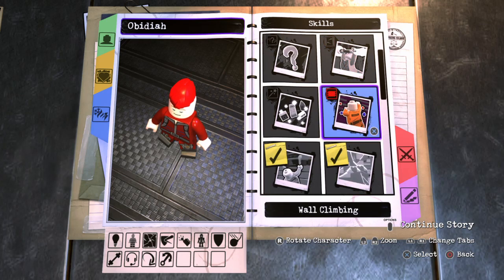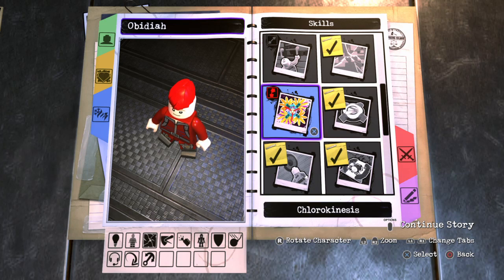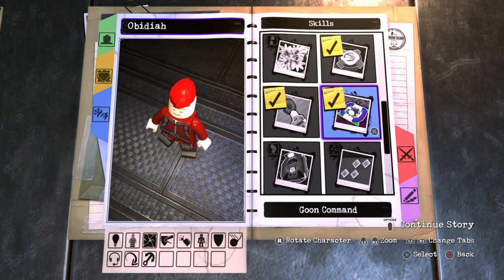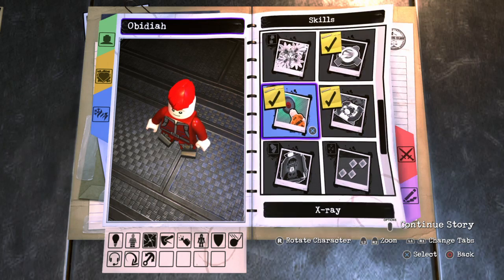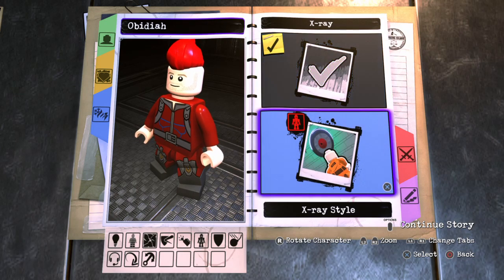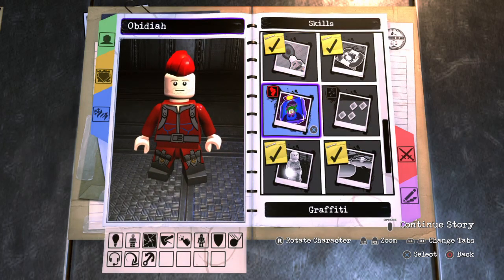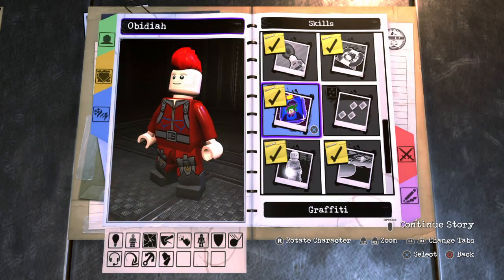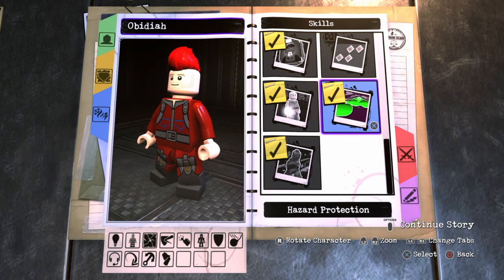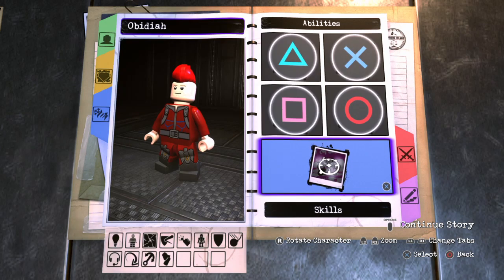Acrobat: no. Wall Climbing: no. Smash Walls: yes. Super Strength: no. Chlorokinesis: no. Beam Deflect: yes. Goon Command: yes, because he still leads the Ravagers. X-Ray: yeah, let's give him some goggles. Graffiti: yes, make it red. Cracking: no. Hazard Projection: yes. Elimination: yes. And Stealth: yes.